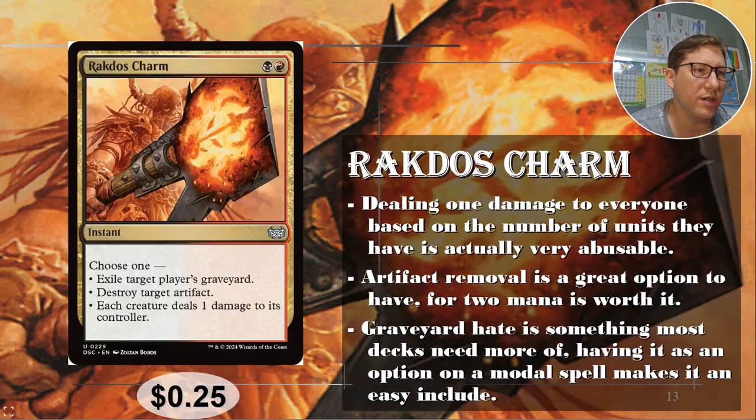Number one: Rakdos Charm. For a black and a red, choose one: exile target player's graveyard, or destroy target artifact, or each creature deals one damage to its controller. That last one I think is actually really good — with more and more big token decks coming out, just turn that on its head and make it a pile of damage.